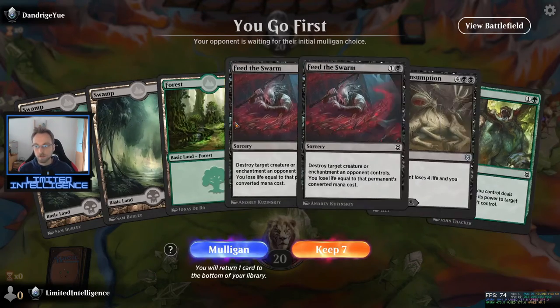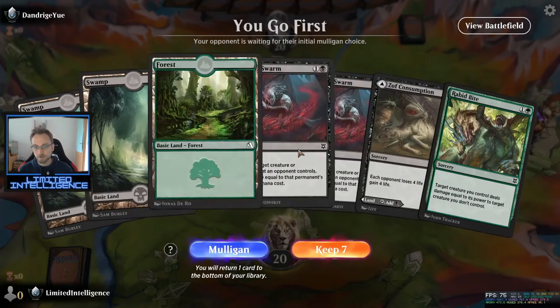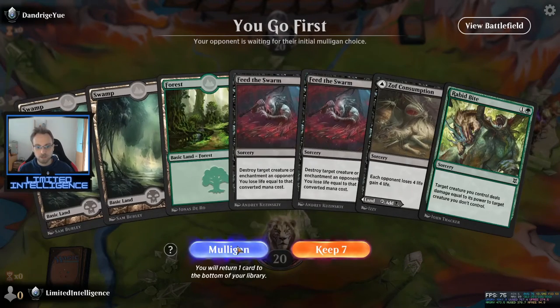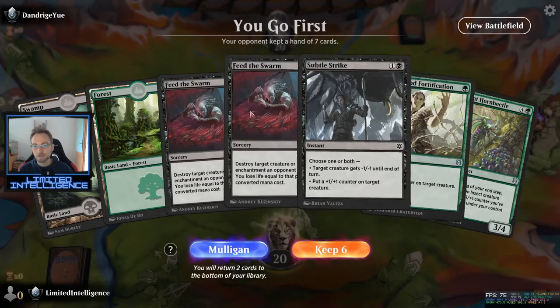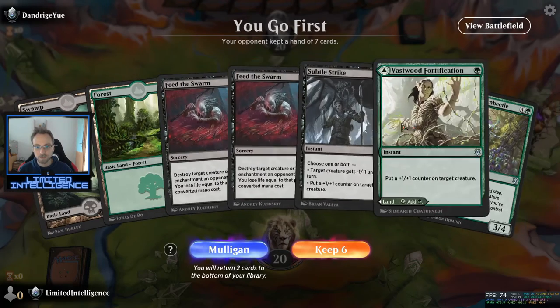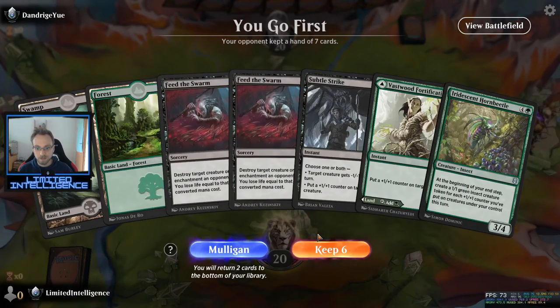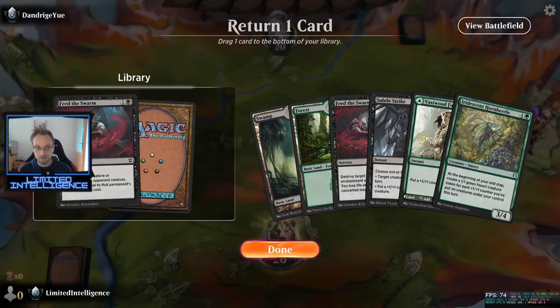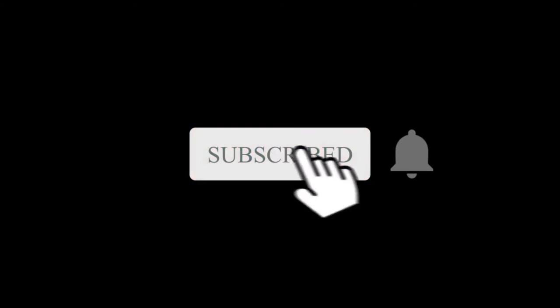Okay, next game. This is a pretty horrible starting hand — the curve and everything is fine but we have absolutely no creatures, so unfortunately I have to mulligan. We get two Feeds the Swarm and only one creature. I think I'll keep this six and get rid of one of the Feeds the Swarm, then hopefully draw some more creatures — I really don't like mulliganing three times. I'll play the Vastwood Fortification as a land here just because I want to curve out as much as possible.